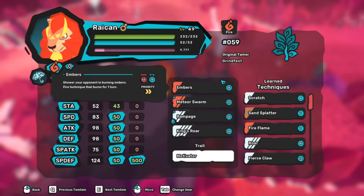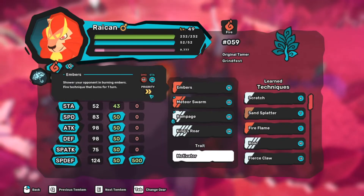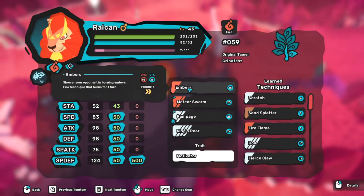There are seven stats shared among all Tamtam: HP is your health; attack and defense are for physical moves; special attack and special defense are for special techniques; and speed decides who goes first, though move priority also matters. And lastly there is stamina, which decides how long you can go on before getting tired out — how many moves you can use. The moves you choose also decide that; Ember is easier to use because it costs less stamina compared to stronger moves.